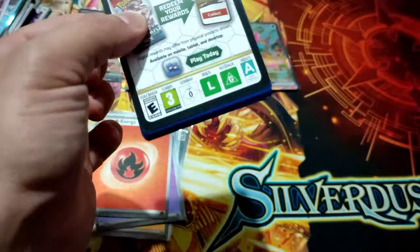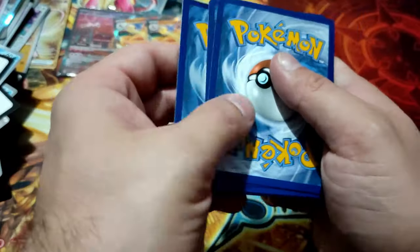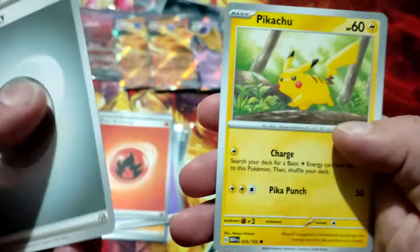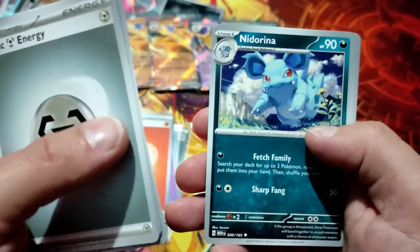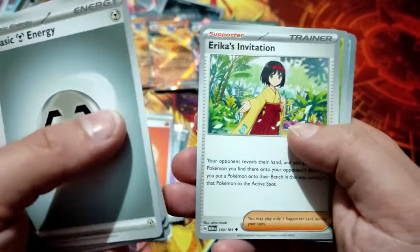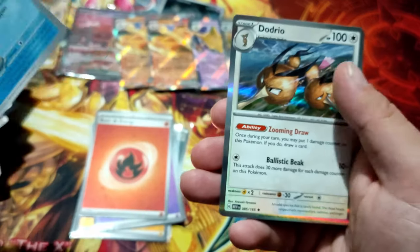Last pack — magic! Code card, one in the front. Pikachu, Farfetch'd, Pidgeotto, Nidorina, Raticate, Pinsear, and yep.